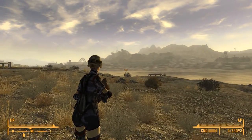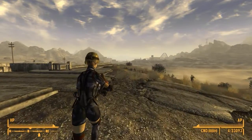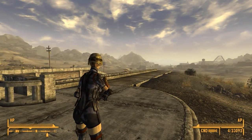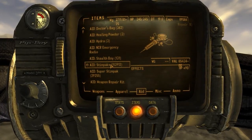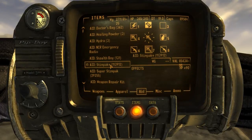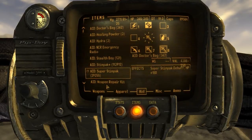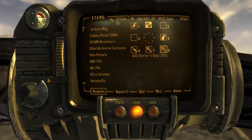I'm probably going to rearrange it so that seven and eight are my stimpak and doctor's bag, and the rest — one through six — will be my weapons. Let's actually do that now. We'll go back and reassign: seven will be stimpak, and eight will be doctor's bag. Then slots three and four, which I can replace at will, will be weapons. So we have one, three, four, five, and six with weapons.